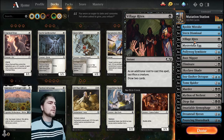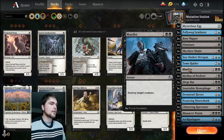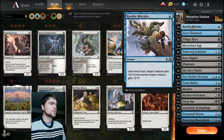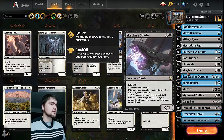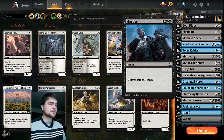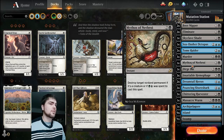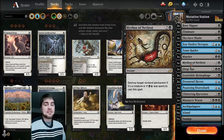Here's the deck - mostly the same. I did take Village Rites out for a bit but then ended up putting it back in because it can be kind of handy from time to time. What did I change? I added some more removal - yeah, like Murder, three Murders, Mythos of Nethroi. I can't remember exactly what I took out to place it. Skyclave Shade - yeah, I definitely put that in. I'm not sure what I took out. These Murders probably came in one of the decks we've already unlocked.